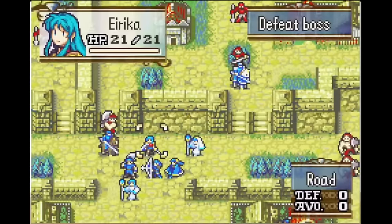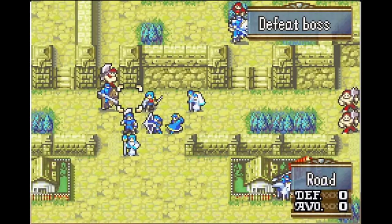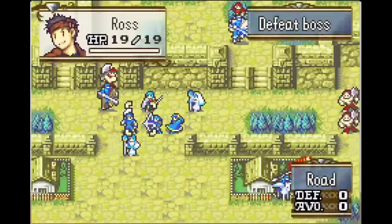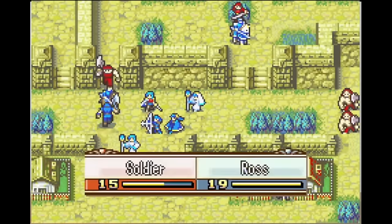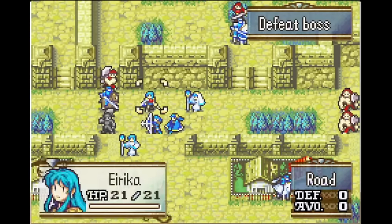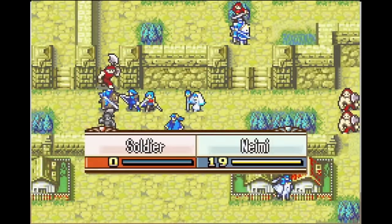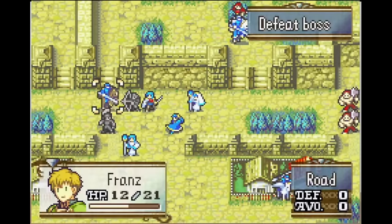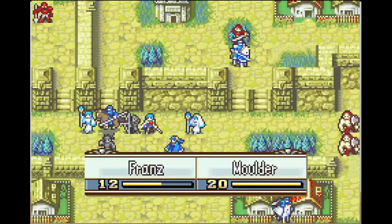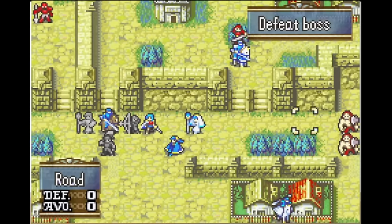Most of the changes here aren't meant to do anything drastic, like take a bad unit to good. For example, the changes I made to Gilliam aren't going to be skyrocketing him up anyone's tier list, but the goal was just to make him a little more appealing or fun for people that choose to use him. One constraint I put on this rebalance is that I decided not to implement any nerfs. I decided the goal of the patch was just to make weaker stuff more appealing — not to make the existing options worse. Since I didn't nerf Seth, nothing else is getting nerfed either.